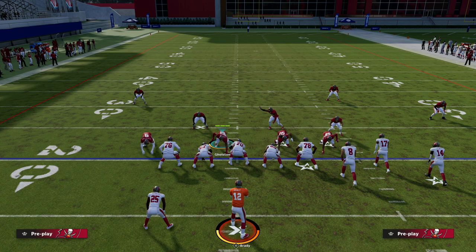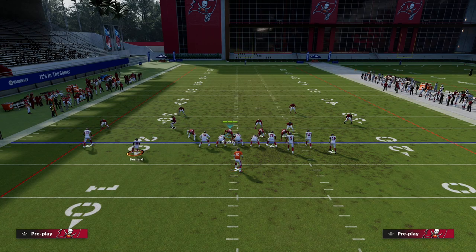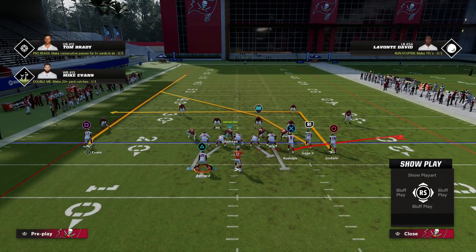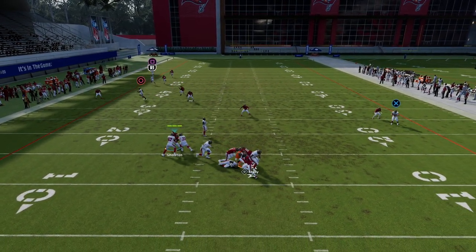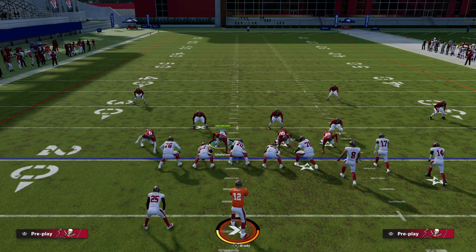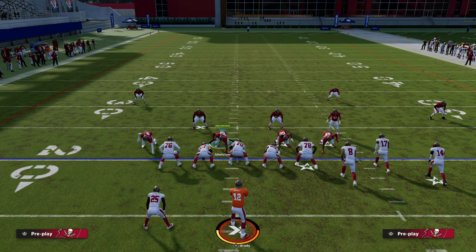Match coverage is a really good way to take away flooding combinations to the bunch side. It's also pretty solid this year at taking away verticals or double crossers. With something like a tight end flat route, the inside quarter does a pretty good job running with the crosser. So the match coverage side — essentially the Cover 4 side of Cover 6 — handles a lot of what gets run out of bunch.